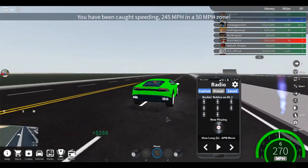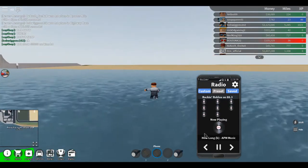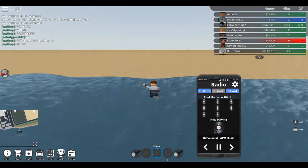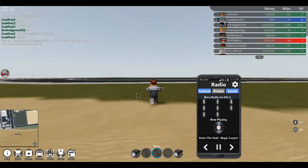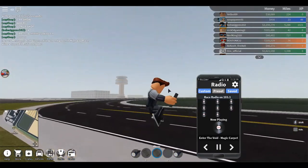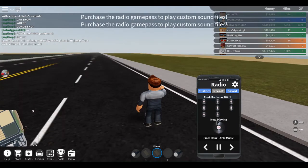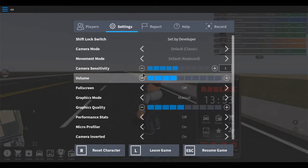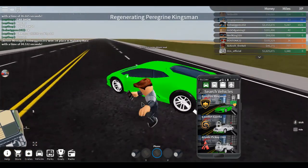5,000 RPM — 4,000 — oh, 5,000 RPM right there. Change the channels, change the channels. I like the radio. 103.1 — nah. Okay, we'll do that. That one's pretty good, let's turn that down a little bit. Okay, we're good. Got a little music. Let's go.